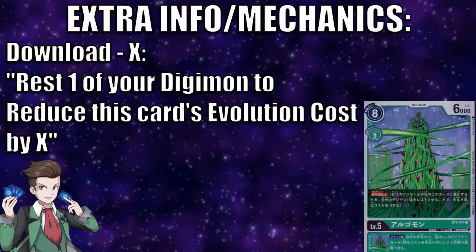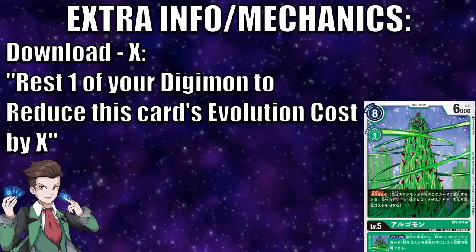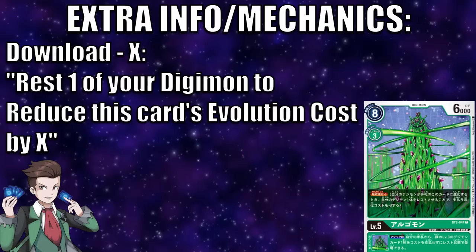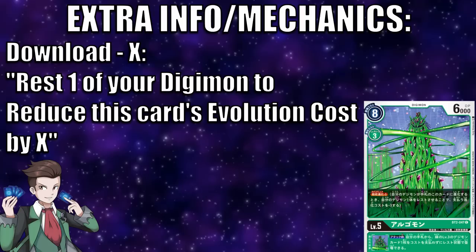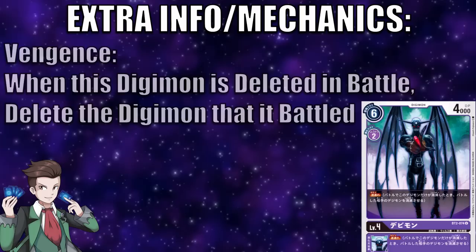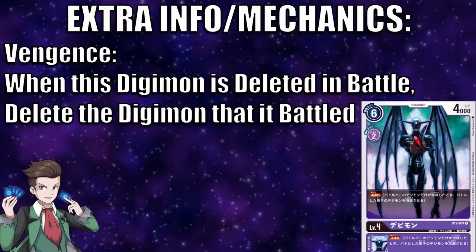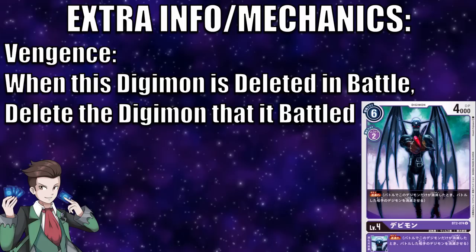Download so far only exists on certain green cards in Ultimate Power. The way it works: you can reduce the evolution conditions of certain cards by resting other cards in your battle area. For example, this Argimon has Download Minus 3 — if I rest one of my green Digimon in my battle area, I can reduce the evolution cost of this card in my hand by 3, essentially playing it for free. This is great for managing resources and getting powerful Digimon into play faster. Finally, Vengeance is exclusive to purple Digimon so far: if this Digimon is destroyed by an opponent's Digimon in battle, you destroy the attacking Digimon as well — a powerful way to take your opponent with you and protect your setup for late game.